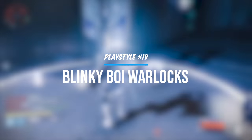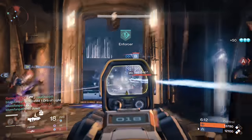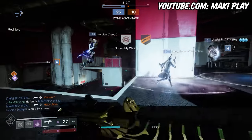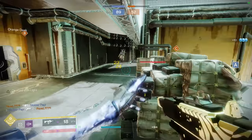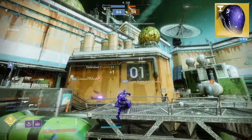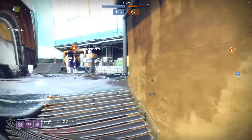Destiny 1 veterans will remember the blink shotgun playstyle dominating high-level PvP for the first few years of the game. Back then hunters could do it too, but now it's restricted only to Void Warlocks. The idea of blink on any Voidwalker tree sounds pretty potent — being able to appear at any location in the middle of a gunfight is awesome. However, the blink playstyle is made a lot more difficult due to penalties: a long blink cooldown, your radar gets turned off during blink, and you get handling penalties on your weapons. Those penalties are only slightly mitigated by the exotic helmet Astrocyte Verse. It takes a lot of skill and practice to blink effectively in modern PvP. I'll rank blinking in the C tier, but if you're exceptionally good with it, it could be B or even A tier.